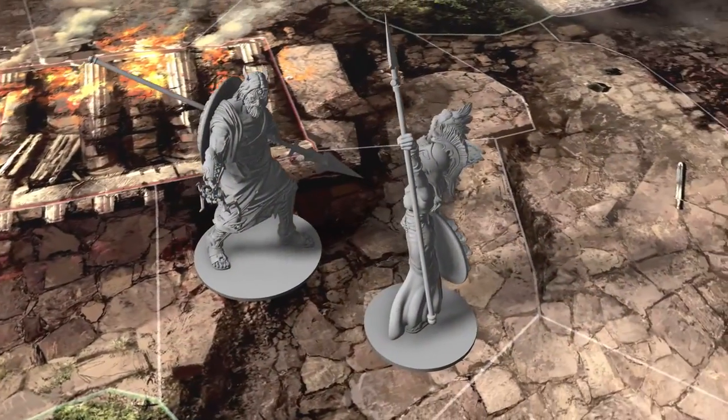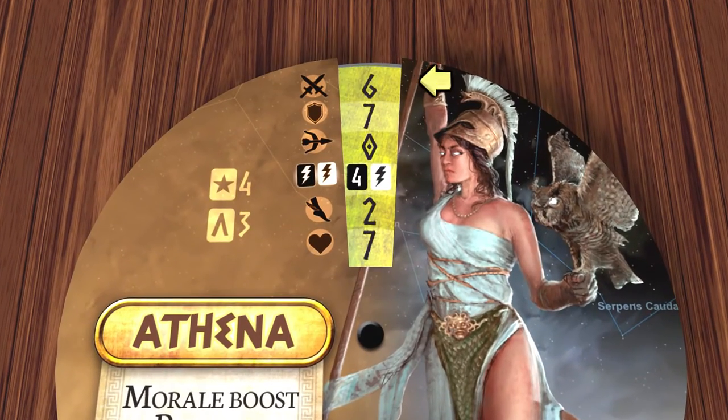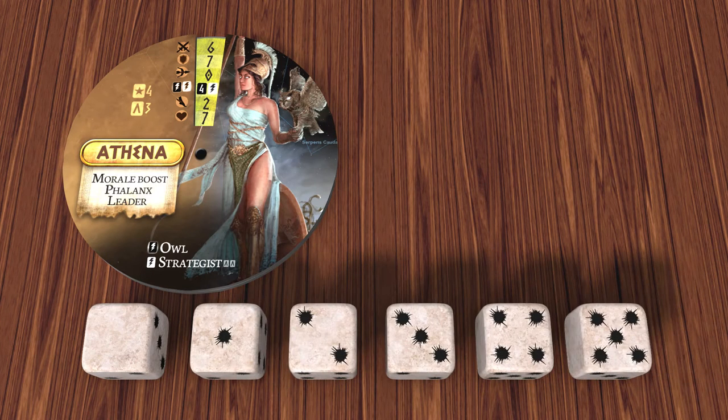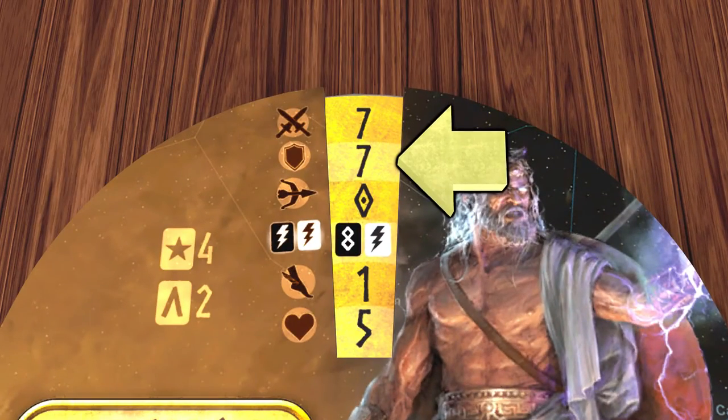When you attack another unit, you roll a number of combat dice equal to your attack rating, so for Athena this is 6. Each die has one blank side, and then results of 1 to 5. You're looking to get values equal to or higher than the target's defense rating, which for example on Zeus is currently 7. So how do you get a 7 when the highest result on a die is a 5? Well, the game uses an interesting and clever system where you can discard any of your dice with a number to increase the value of another die by 1, and then any die that is then a 5 is re-rolled and added onto the total.